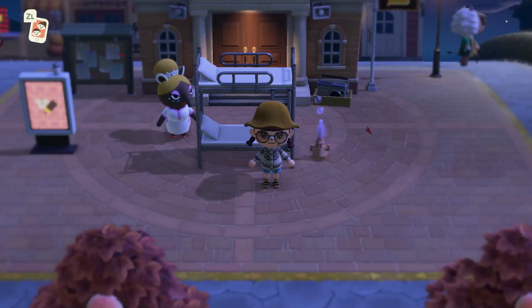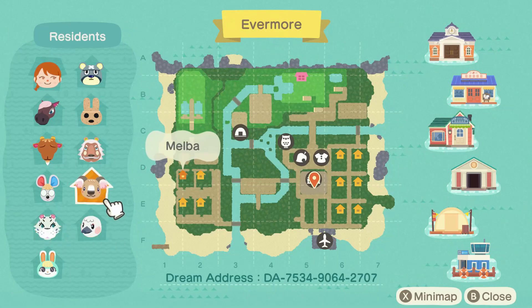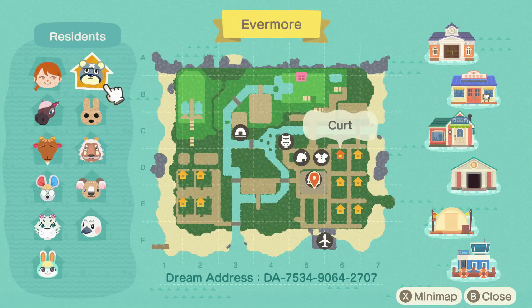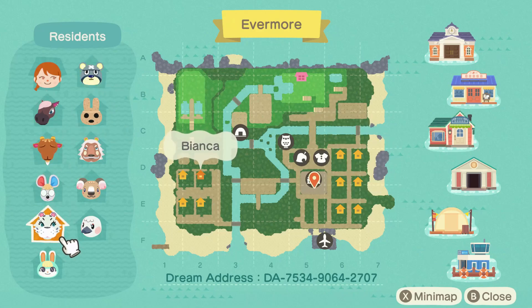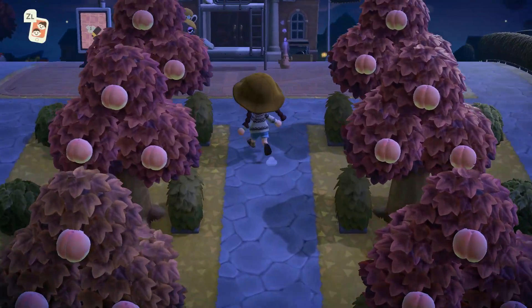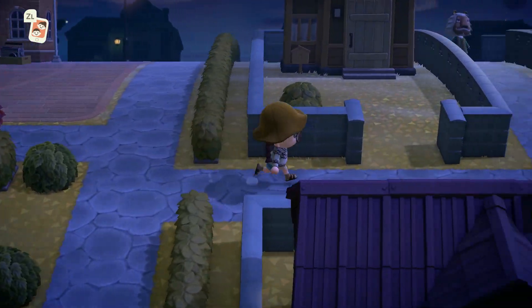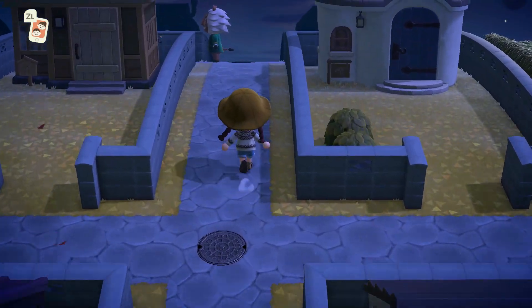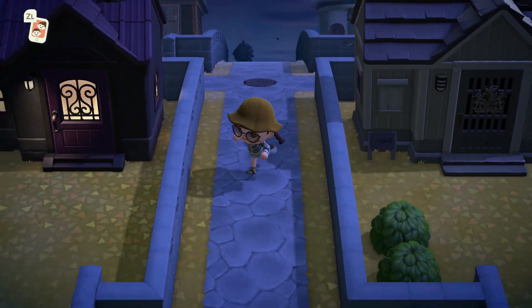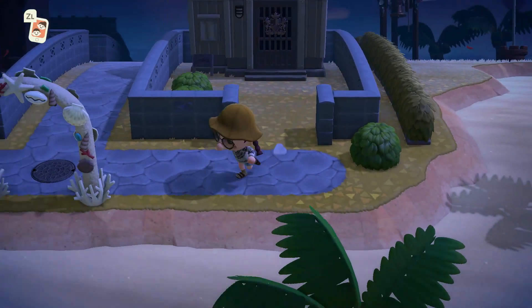Here we are on the next island — let's check out the map. This one's called Evermore. A bunch of cute villagers, and it looks like this one is more of a town style — definitely more uniform. They have all the in-game paths, very structured. I like where this is going — I like all of the very structured, matching yards.